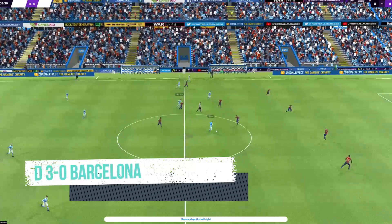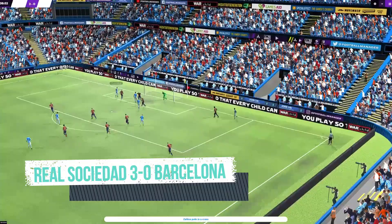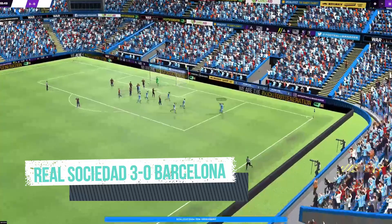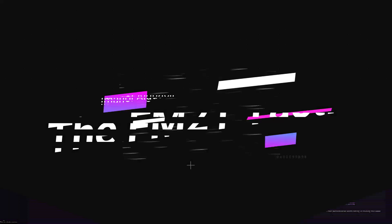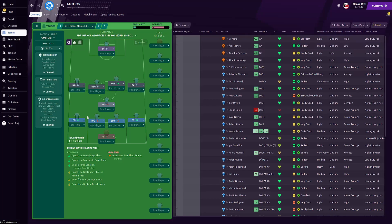Now for the key points of this recreation and how we're going to transform this into Football Manager 2021. When recreating in FM, you will likely have to compromise on certain things as some real-life movements aren't achievable in the game. The key elements we are transforming are: attempt through balls often, control the game in the opponent's half, attack through the middle, play possession football, create chances using through balls, and win the ball back from the opposition when they have possession.